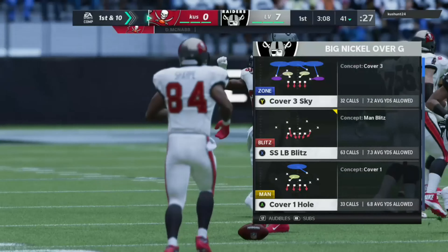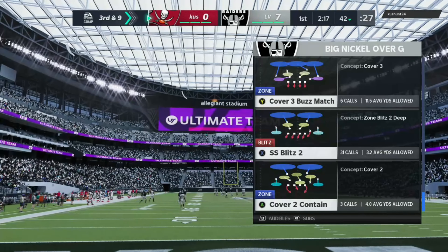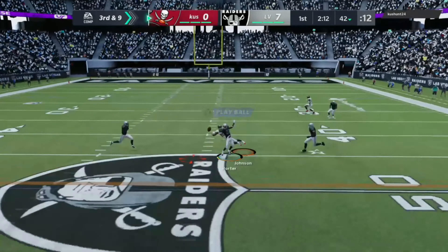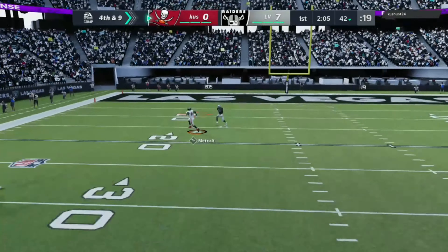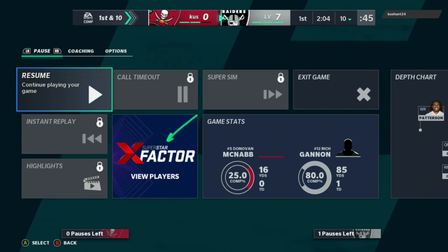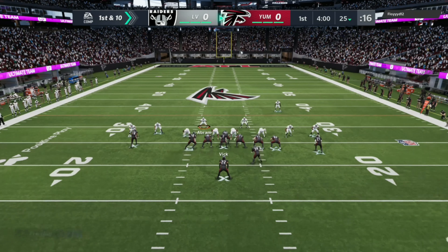First and down on defense — he hits the drag to his running back for about 16, good play. Second and nine — play action, looks like we got a box. Third and nine — he goes across the middle, nearly picked, broken up. Fourth and nine — we've got him boxed, he chucks it deep and that's picked off by Charles Woodson. This secondary is way too stacked — you can't take chances like that against us.